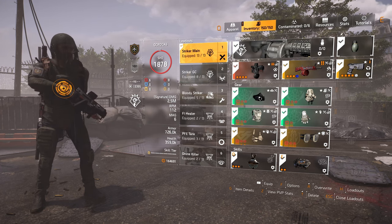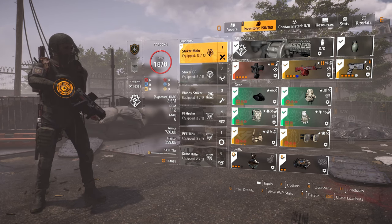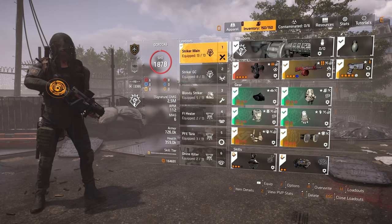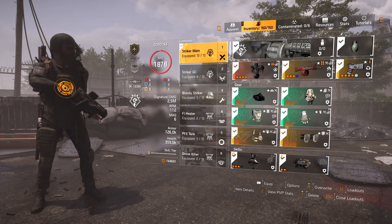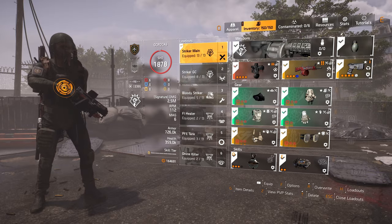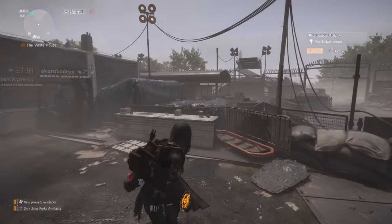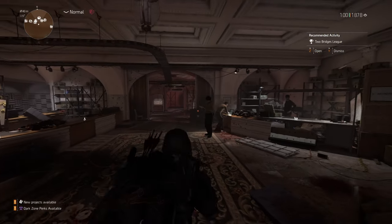We've got the Striker Mask, Striker Backpack, Gloves and Chest — they've all got Crit Damage on, with Crit Damage Mods. We've got the Grupo Holster. You can have Cheska if you want — I have Grupo because I normally run with someone with a Coyote's Mask in a squad. As we're playing solo today, Cheska would probably be better. We've got Crit Chance, Crit Damage and the Fox's Prayer Knee Pads. Instead of the Arboros, we're going to give the Chatterbox a go.